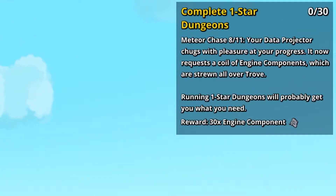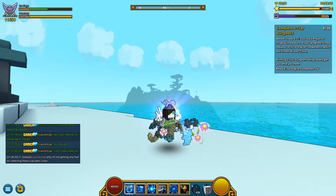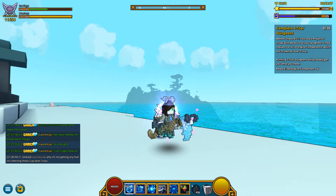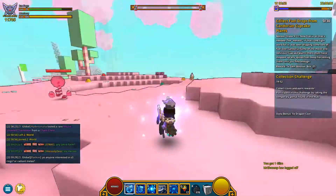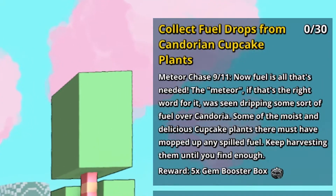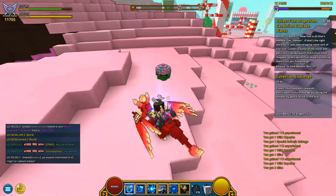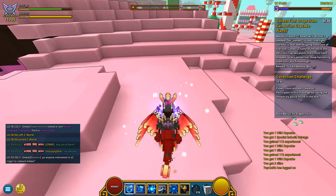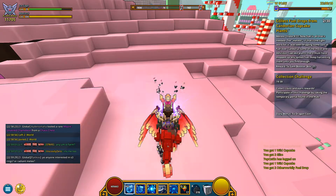The next quest is to complete 3 one-star dungeons to get 3T engine components. So as you can see, we are collecting crafting materials for a mount — it takes a while. I really don't like the dungeon quests, but I believe the mount in the end is worth it. The next quest is to collect foil drops from Kandorian cupcakes — just go to Kandoria and smash some cupcakes, sometimes the foil drops drop, sometimes not. For this you get extra 5 gem booster boxes.